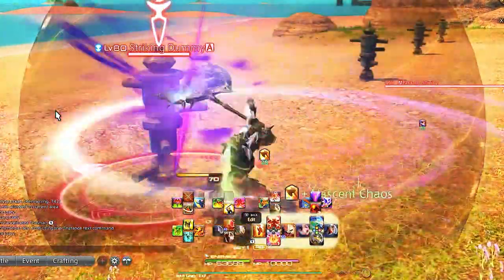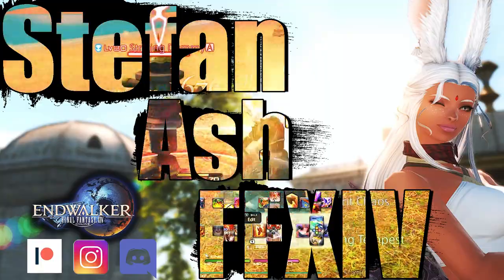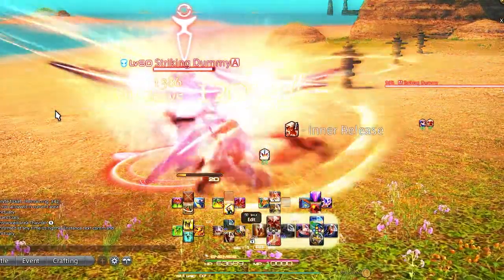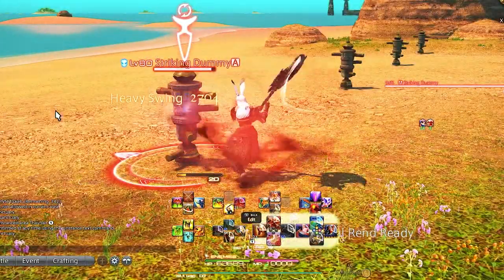Today we're going to set up a level 90 warrior cross hotbar for players who play with controller on PC or console. You do not have to be level 90 to set this up if you want to get a jump start on having a consistent cross hotbar. A few guidelines: we'll only have to set this up once and it will work for any content level you play — you'll never have to adjust for syncing purposes.